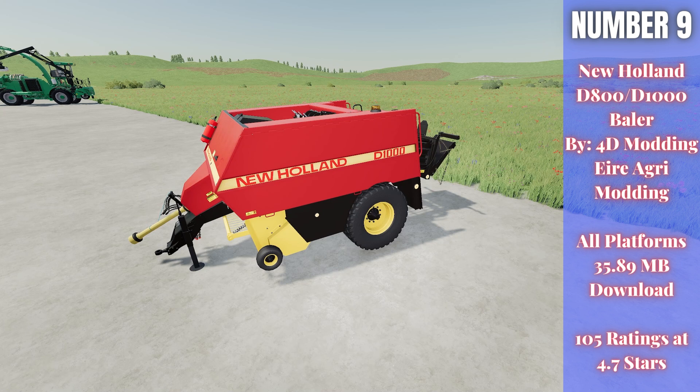For number nine, for vintage New Holland fans, we have the New Holland D800/D1000 Baler, by 4D Modding and Airy Agri Modding. It's 35.89 megabytes to download for all platforms, currently rated 4.7 out of 5 stars with 105 people having rated it. There are two balers and a bale wrapper in this pack. It's a really cool older-school square baler — perfect if you're setting up a more vintage farm or you like running New Holland equipment.